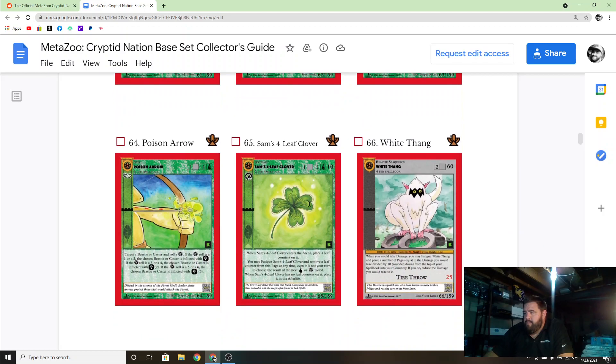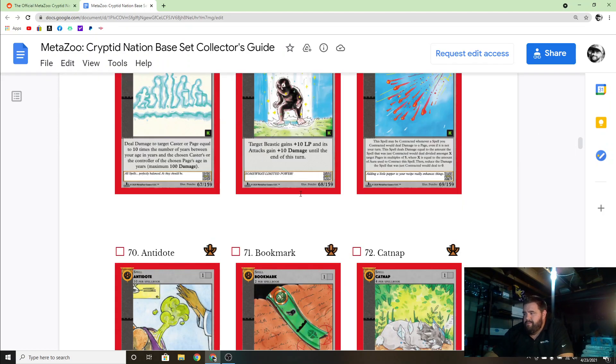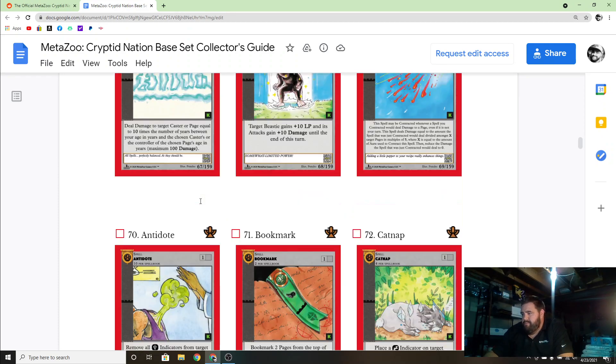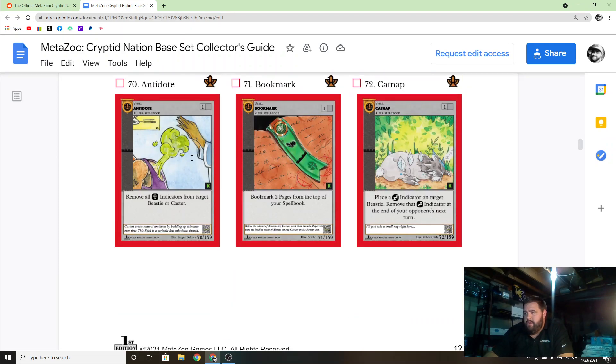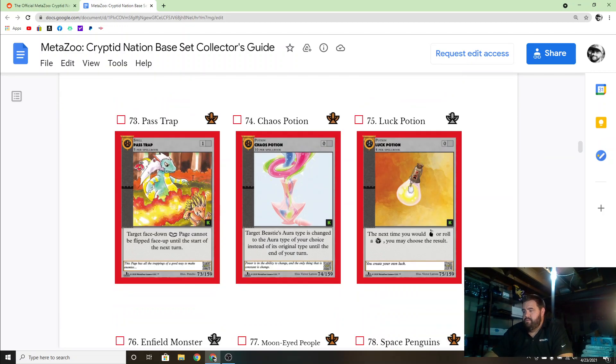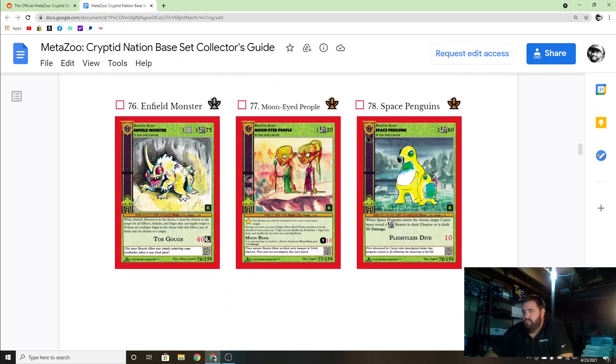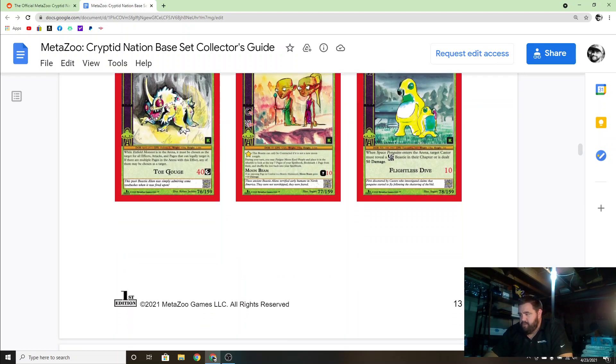Jackrabbit — not too special. Oh man, this one's got something ripping out of its chest — what the hell. Lightbulb Charmeleon. Ooh, is that not a Poncho card?